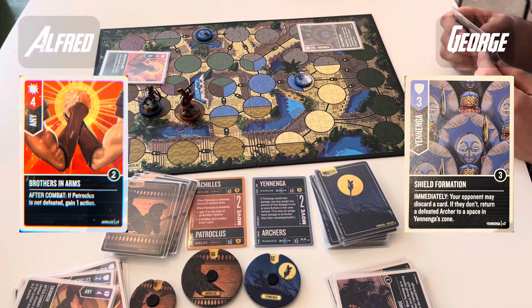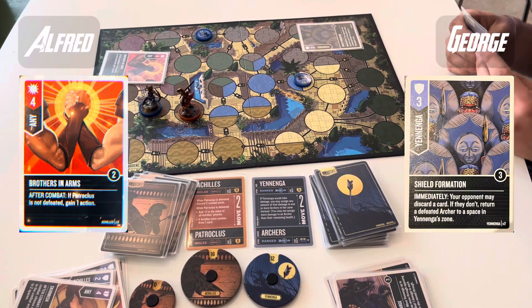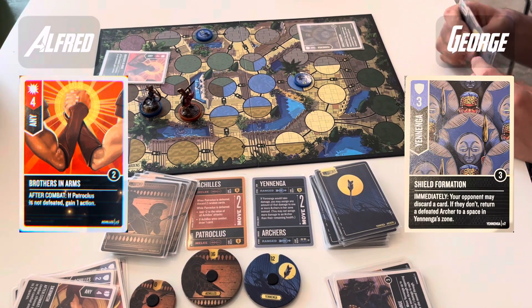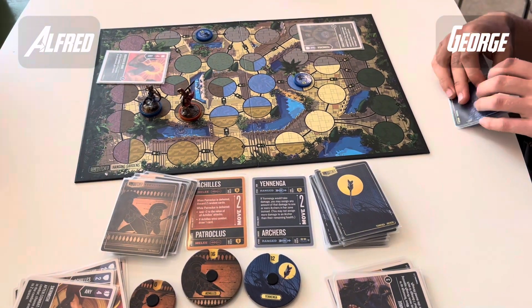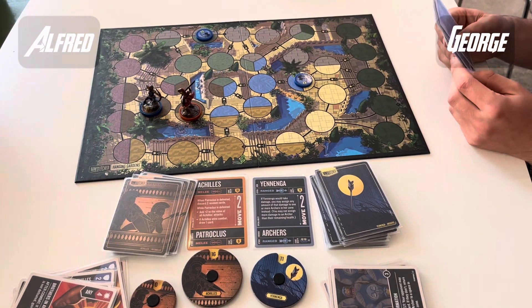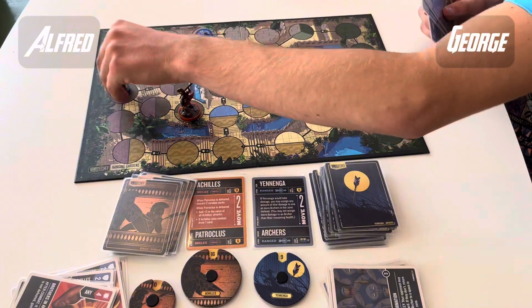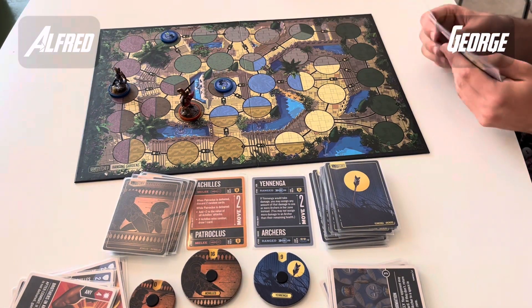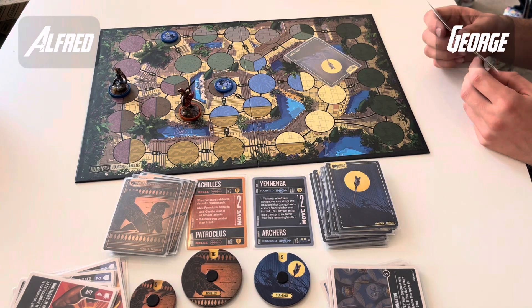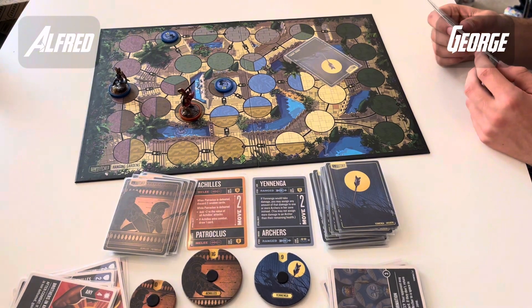There's a 6-value Brother in Arms into a Shield Formation. Shield Formation when you don't have a dead archer is a little bit of a waste. He might not have had any choice — I don't know what defence he had in hand. It looks like 3 or 4 cards, so he might have been running short on defence. Equally, he might just have made a bad play — either way, it's fine.